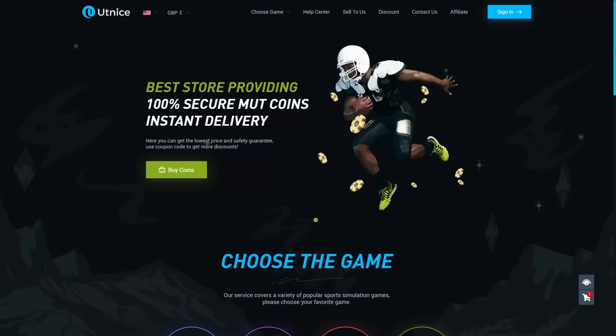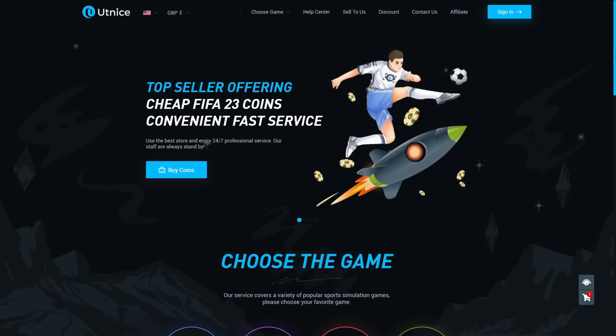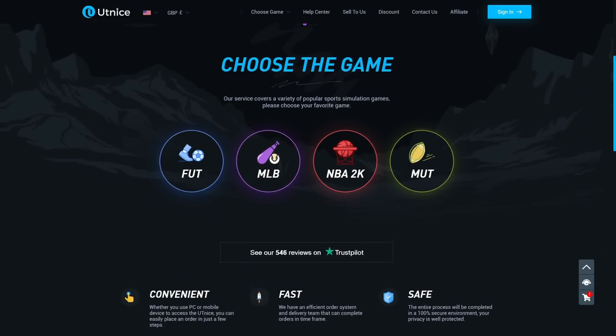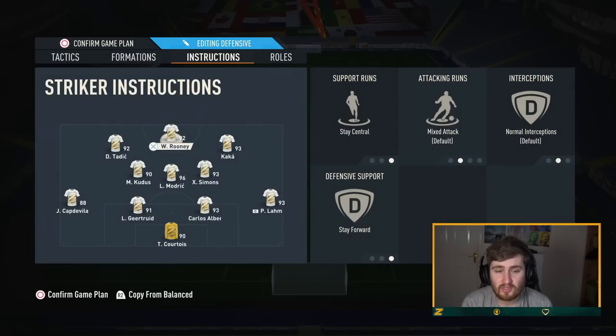Are you sick of getting out-teamed on FIFA? Want more coins to build that god squad you've always dreamed of? Check out utnice.com — the best place to buy coins for FIFA 23. They're simple and easy to use. Use code ZEALOT at checkout for a five percent discount. Check out utnice.com today.